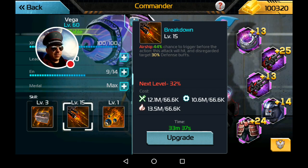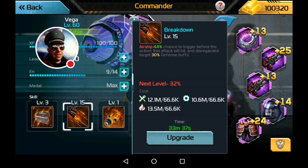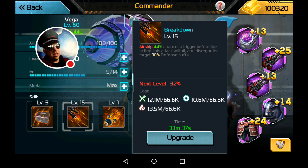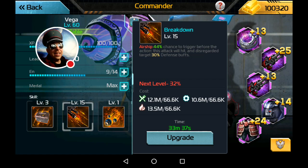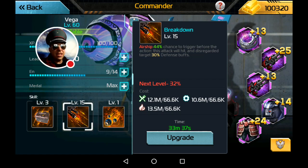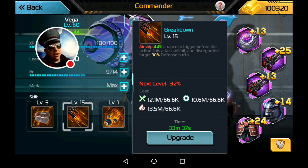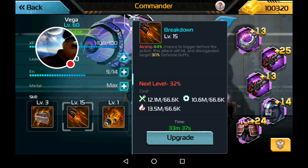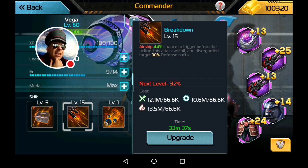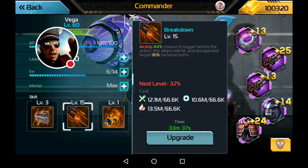It's a complicated skill — not straightforward — because it kind of works like the Sagittarius Gym. It says 40% chance of trigger. Before the action, this attack will hit and it disregards the opponent's defense buffs. At level 50 it ignores 100% of your opponent's defense buffs. It's not removing 100% of their buffs entirely; it literally says if they have 500% bonus to defense, this lowers it to 400%. I have a really interesting replay that maybe suggests we should investigate this a little bit more.